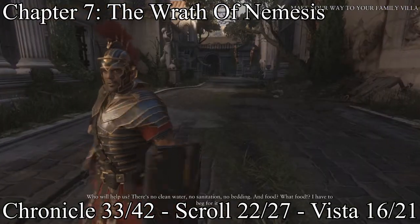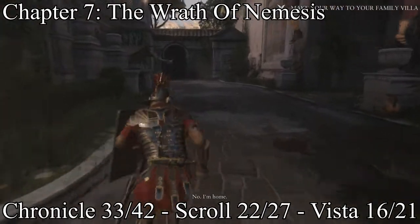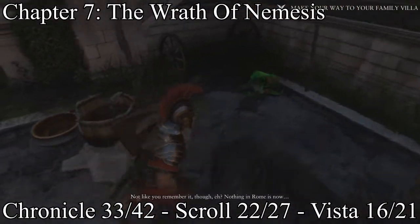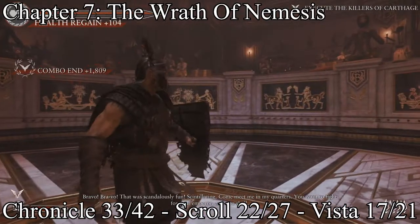Right whenever you get close to your home and there's a homeless crazy guy talking to you, instead of going right to your home, go left by the market and get another scroll — the 22nd scroll.